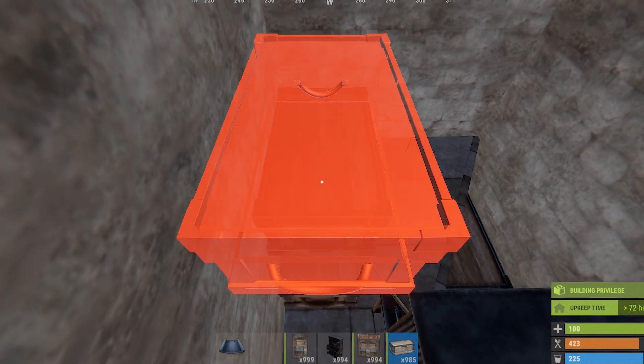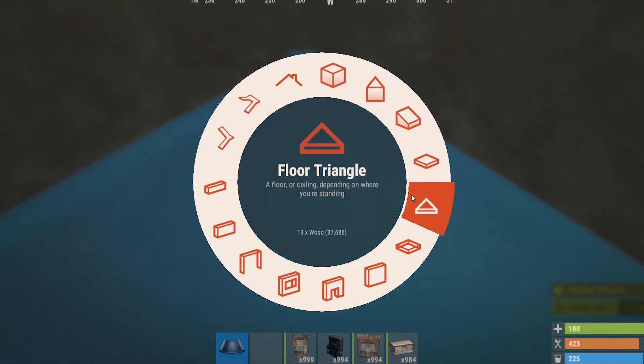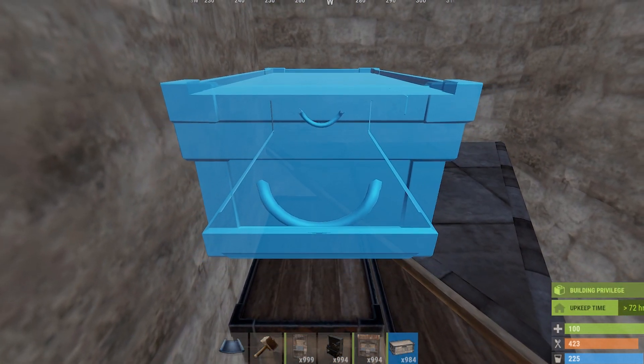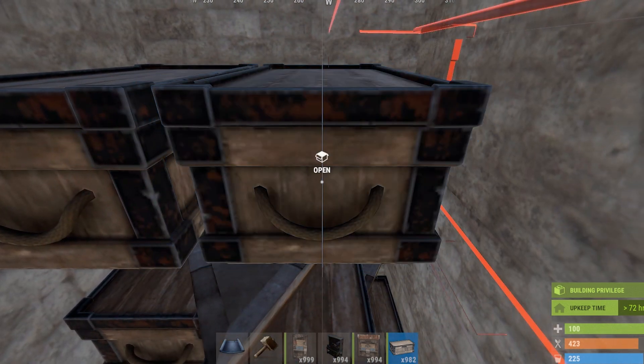When placing these two large boxes, make sure they're lootable from the ground floor in the bottom left by the level two workbench, since you won't be able to loot them from the top floor. Also make sure they're far enough back since there will be a shelf above with more large boxes, and you'll be able to loot the top left one if you place them correctly.